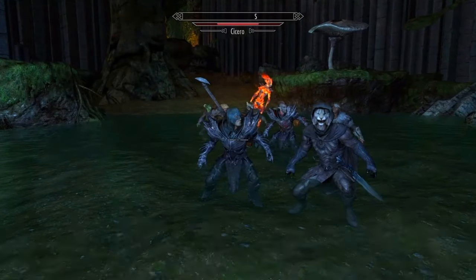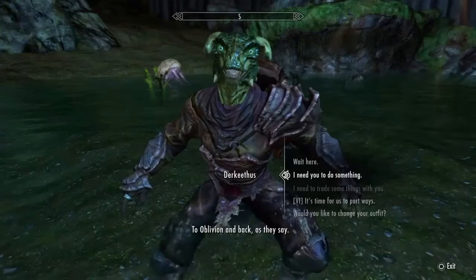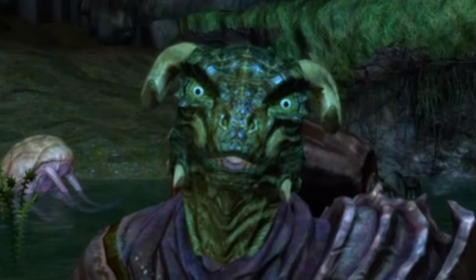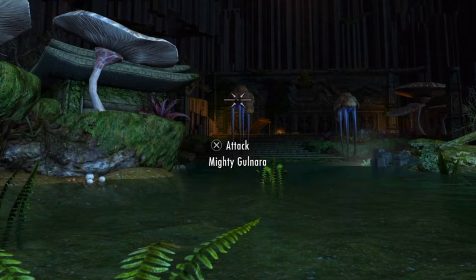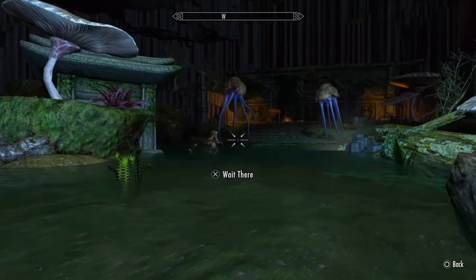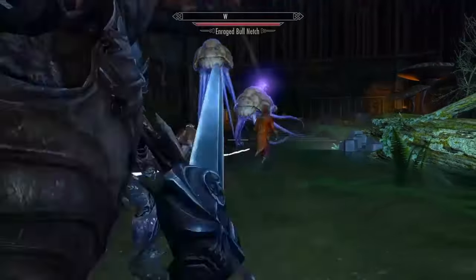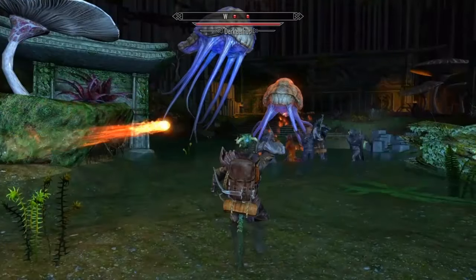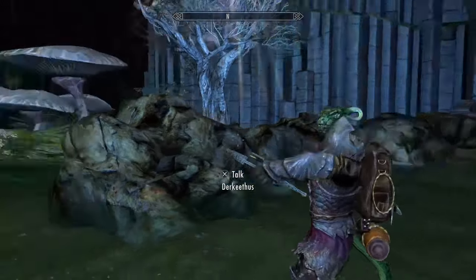Cicero doesn't have a bow. And Durkithis is the best shot we got — to oblivion and back, as they say. I need you to do something. Go ahead. What is it? Fire the first shot. Mighty Gonara. So it is king nut. Don't run up to him. Durkithis, you're an archer. Holy bummer of a bastard. You got a chance to show everybody how good of a shot you are.